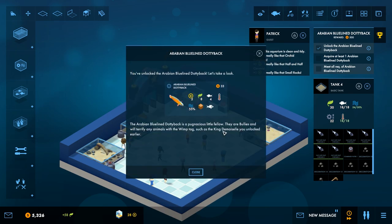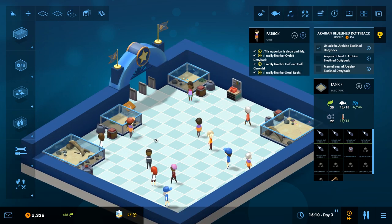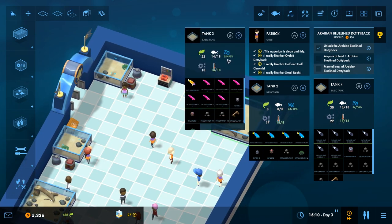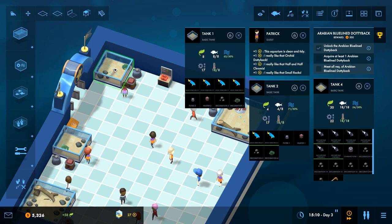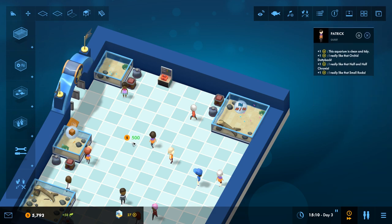That's the new animal unlocked — we have the Arabian Blue Line Dottyback. Now this guy is a bully — he's a pugnacious little fellow. These bullies are terrifying when mixed with fish with the wimp tag, such as the King Damselfish. We don't want to put those guys together, but we could put the bully in with these guys. We have 14 of 18 in there, so let's take out some of these guys and use the move tool to throw them in there — that's 18 in there. We put the bully in and that takes care of that.